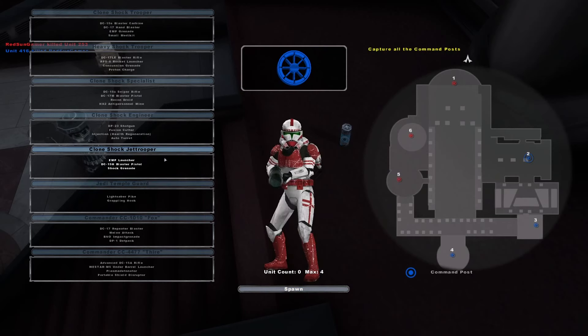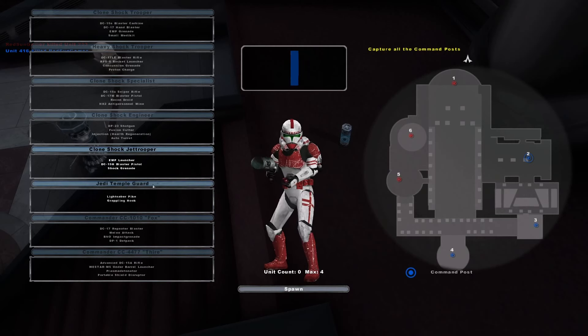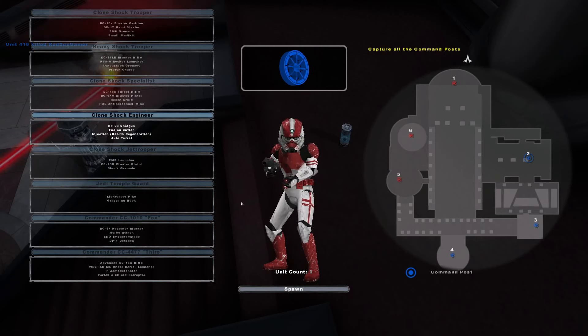There's cool stuff like this Jet Trooper, and then the Jedi Temple Guard. We got Fox and Thire — can't unlock them yet, but we will soon, hopefully.